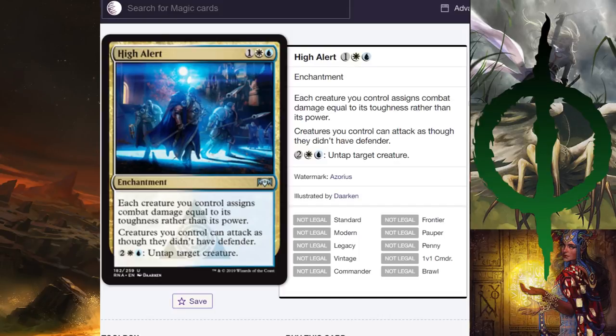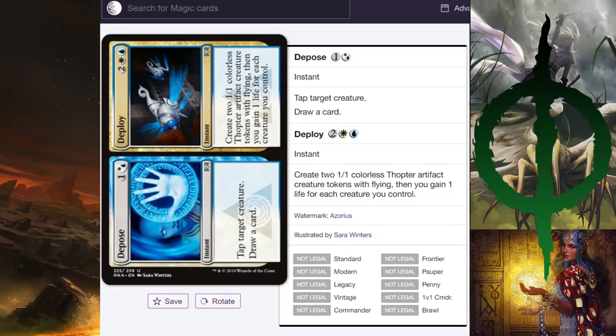High Alert — this is additional copies of Arcades, the Strategist's effect, making defenders able to attack using toughness. It's going to make wall deck players very happy as another way to make defender decks work. Probably not competitive, but it works. Depose/Deploy — tap target creature and draw a card; create two 1/1 colorless thopter artifact creature tokens with flying, and gain one life for each creature you control. I don't see this card being played unless there's a white-blue tempo or midrange deck that includes Karn and Tezzeret.